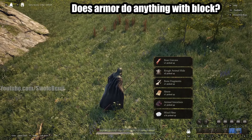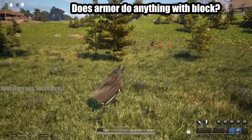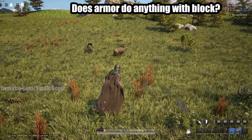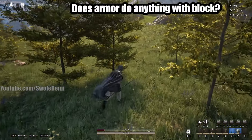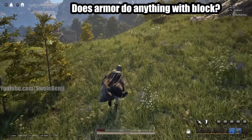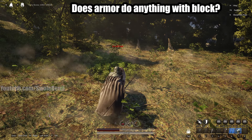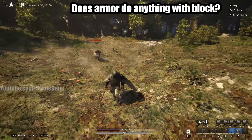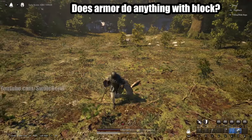I need to find a creature that deals chip damage through the block to test whether armor affects that. We have an old boar - chip damage of 1.2 with armor on. I'll de-aggro it, strip off my armor, and see if that chip damage is the same. If it is, we know armor has no effect on chip damage.